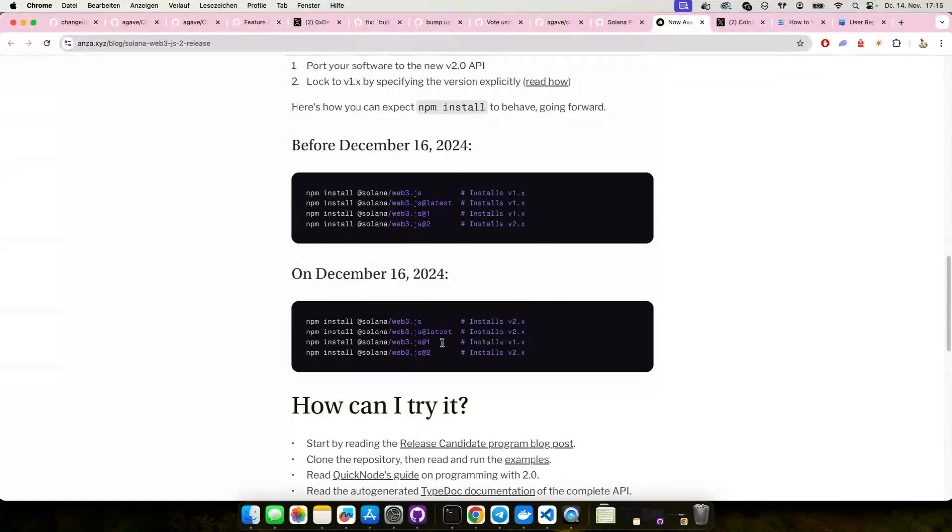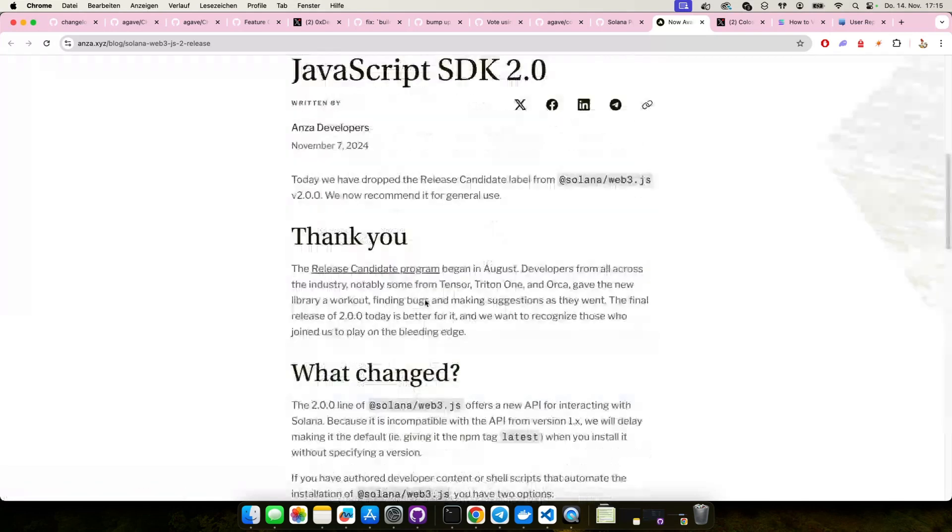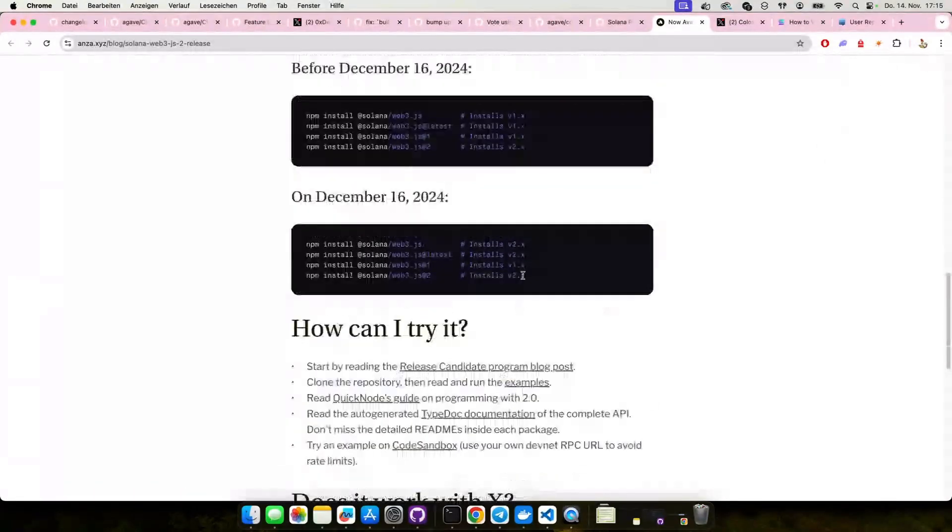A reminder: Solana Web3.js version two is already live and you can use it now. The thing that will change on the 16th of December is that 'latest' will be set to version two. So if you have any tutorials, guides, or new projects installing 'latest', these will probably break. You need to either pin to version one or upgrade to the new version. The new Web3.js is faster, better, nicer — give it a try and give feedback. There are already a bunch of questions on Stack Exchange, so ask your questions there and the core devs will try to answer them.